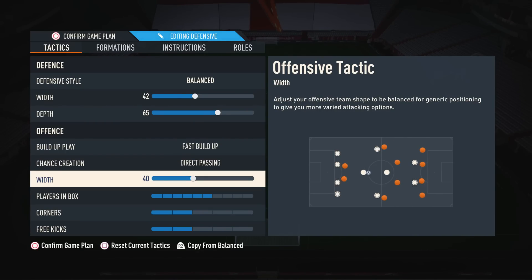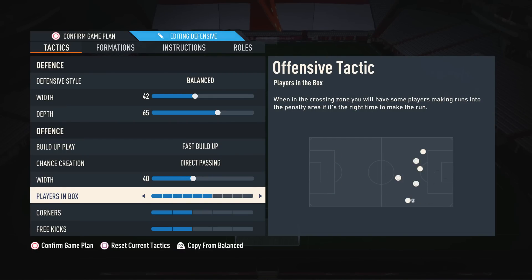Moving on to attacking width — because this is a narrow formation, I like to have the width on about 40. This goes very well with fast build-up because your players are going to be nice and compact and they're going to be moving around a lot, but in a narrow motion. So you can string together nice little short passes, which you wouldn't be able to do if your width was high. Because the shorter passes you're able to get off a lot quicker and more often — that's why we have a lower width. And you're going to see how I end up getting more width in my player instructions. Moving on to players in box, this is down to preference, but I like to have this on 6. I like to get a few players into the box, but I don't want to overcommit my whole team. So we do get players into the box, but we also have a few players back to stop us getting counter-attacked.